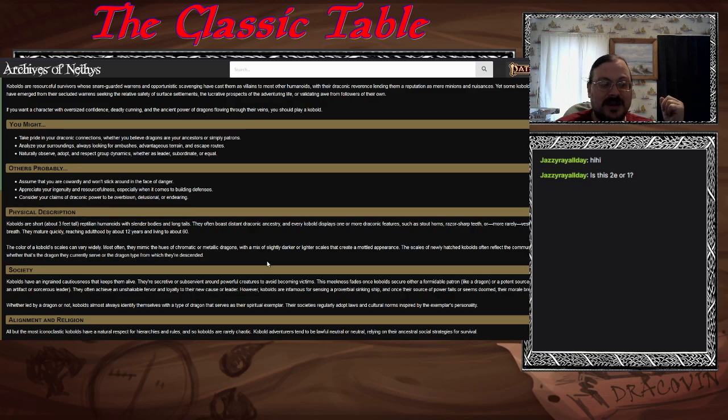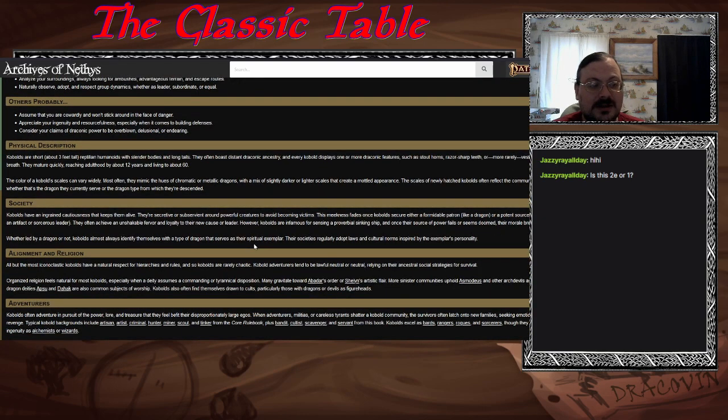Their colors can vary along both metallic and chromatic dragon colors and some that appear as mixtures. Often the hatched kobolds reflect their community's draconic exemplar — whether they currently serve a dragon or the dragon form they claim descent from. They've been in great secretiveness to keep themselves alive. They're so very subservient, but they don't want to become victims. They're about getting by — serving a powerful creature to avoid being a victim. They do have loyalty, but they're infamous for sensing when a ship is sinking. If your source of power is failing, they will leave.